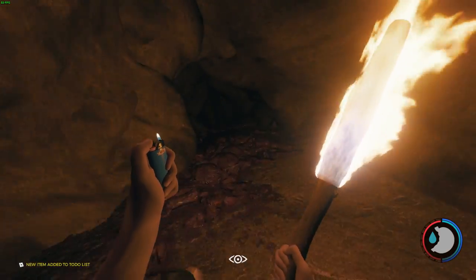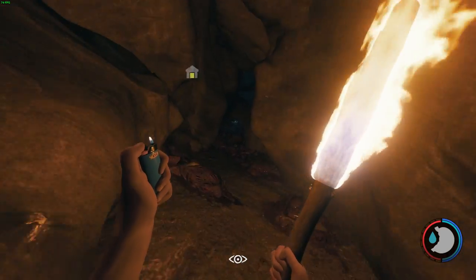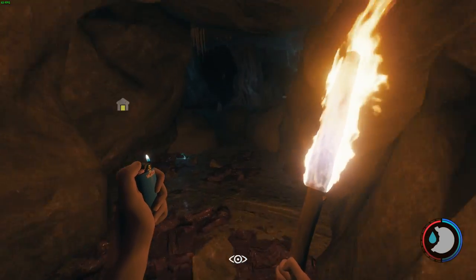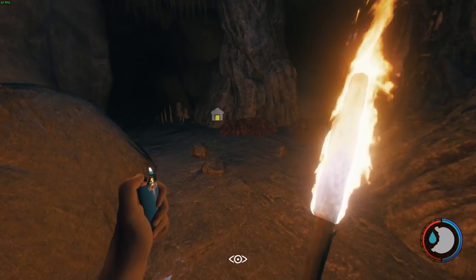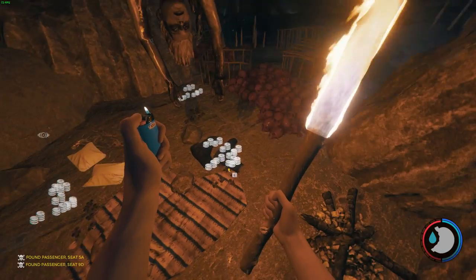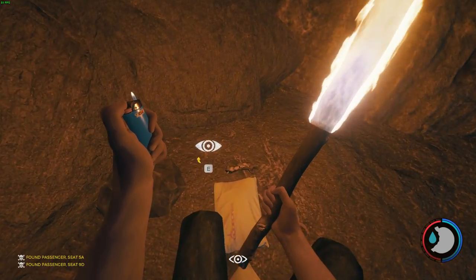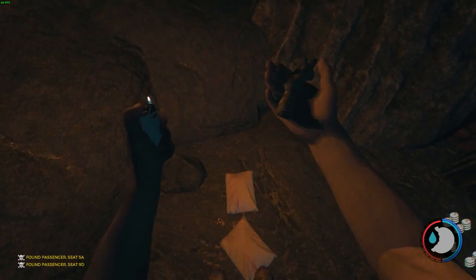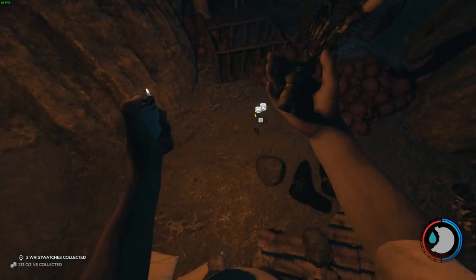Just follow me as usual, past all the mutilated body parts. Here you'll see a bunch of body parts in front — we want to head to the right a little bit. There's a whole bunch of coins here, and there you go — the next part. Let's move on to the next one.